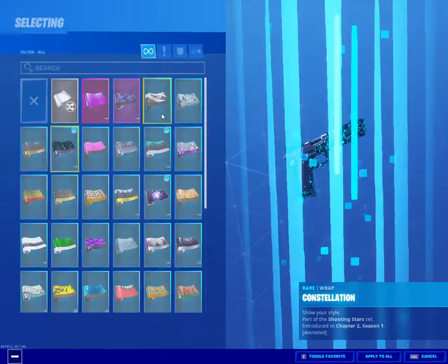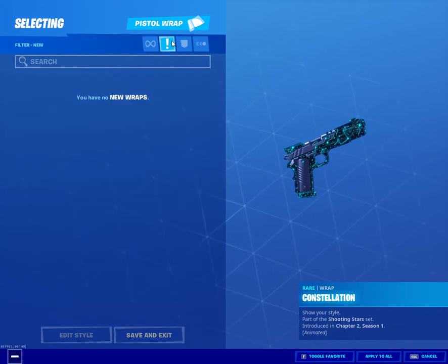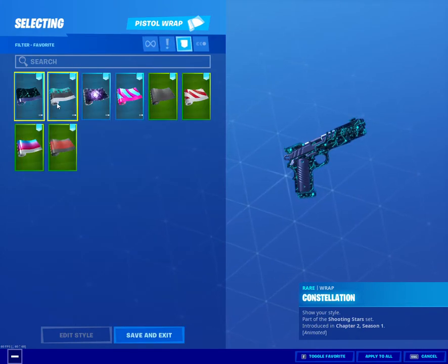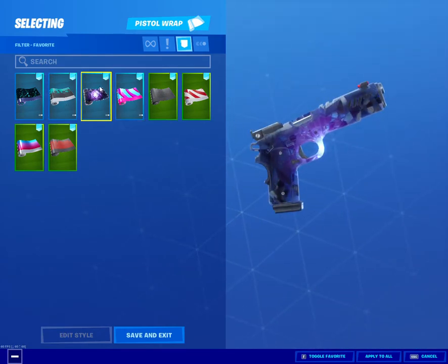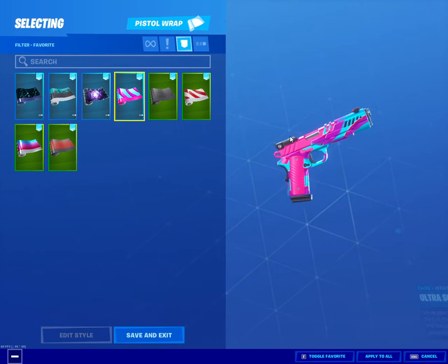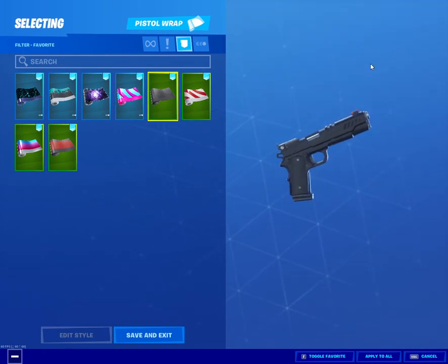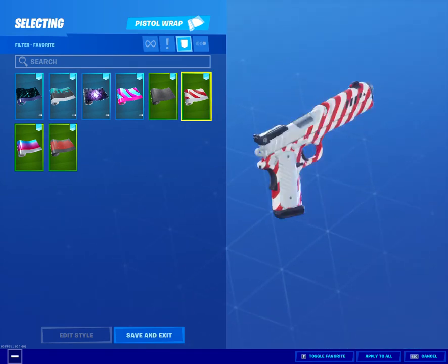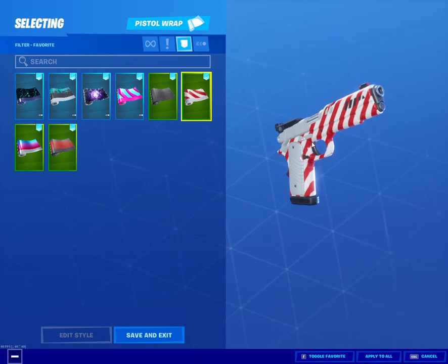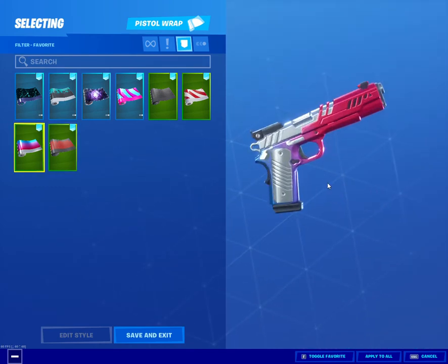Now let's get into the weapon wraps. This is all mine and I'm going to show you what I purchased. I purchased this one, I purchased the Dead Wave — I don't use it. This one I don't know what it's called but I like it. This one I don't use but it's pretty cool. This one I didn't purchase but it's one of my favorites, actually I don't use it that much. This one I purchased when it came out — Candy Cane. Hot and Cold — I like it.